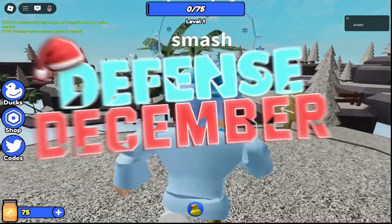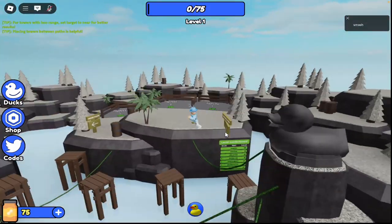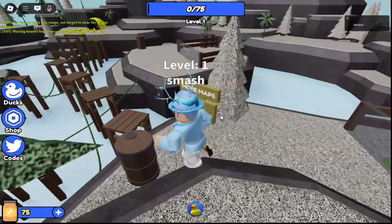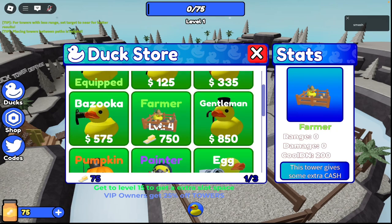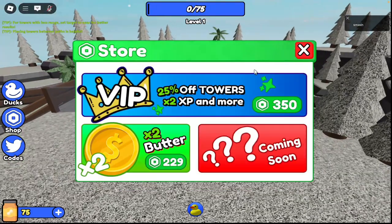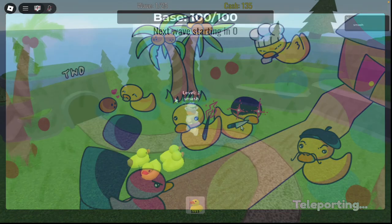What's up guys, so today I'm going to be playing this new tower defense game called Duck Tower Defense. This is probably not going to be expected as a high quality tower defense game. There's more maps over here. We got the wizard right now as the beginner tower, and we got chef, baguette, zuka, farmer, gentleman, pumpkin, painter, and egg — but some of them require levels. There's also a Robux shop and codes, but I'm going to teleport to this map right here.